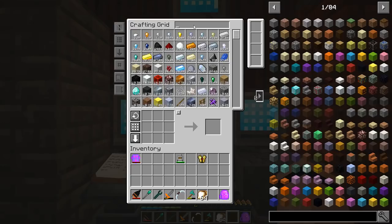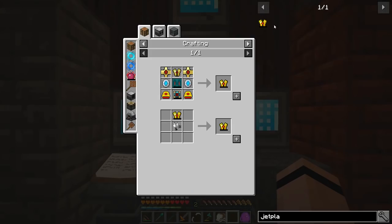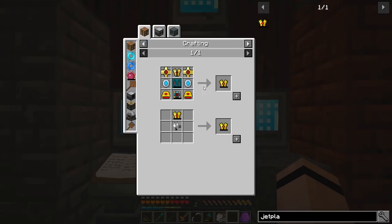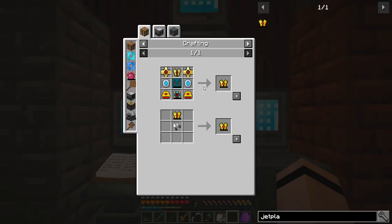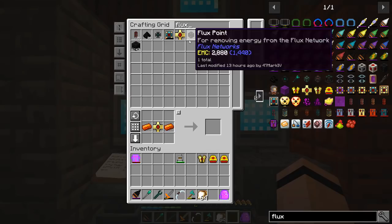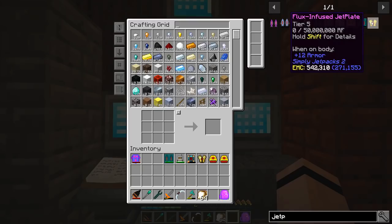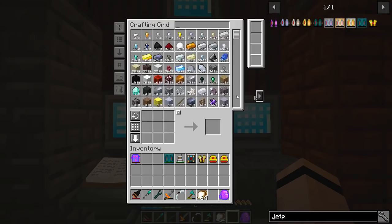I've already made the resonant thrusters, so there's a pair of those. Got this, got that. I should have a flux pack — yeah, because that was just a pain to make. And then we've got our regular resonant jet pack. So we should be good to go for the jet plate. There we go, nice!